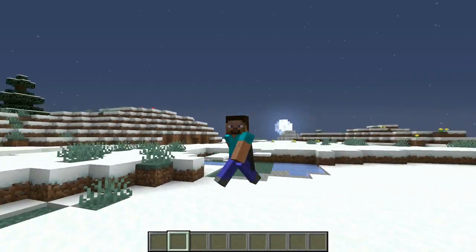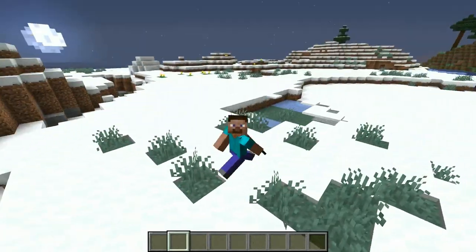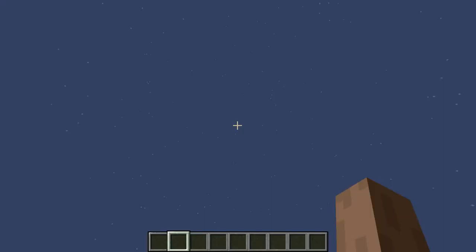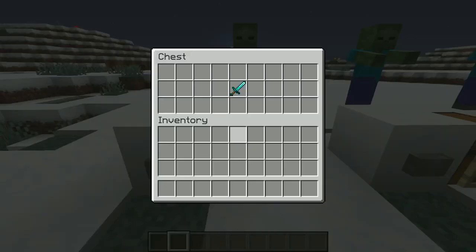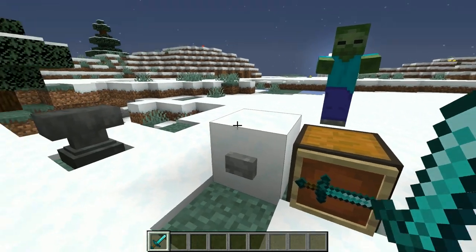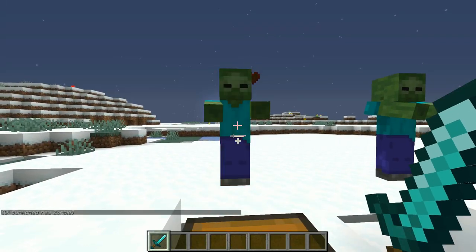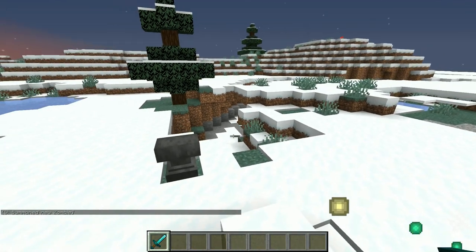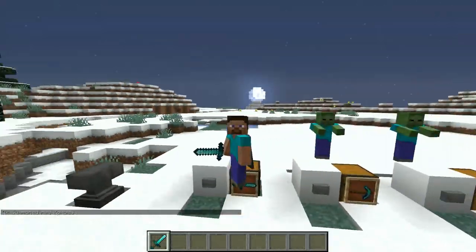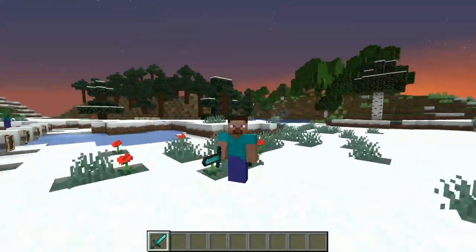In today's video I intend to show you which weapons are the best to use and which have the highest damage per second. Let's get straight into it with the sword. The sword has 11.6 damage per second, using the formula on screen found on the Minecraft wiki. You can see one, two, three — and he's dead. DPS doesn't seem very important when it only takes three swings, but you want to choose the optimal weapon — the one with the highest DPS will be the most convenient.